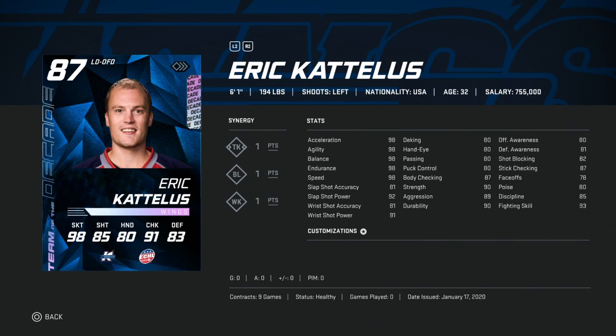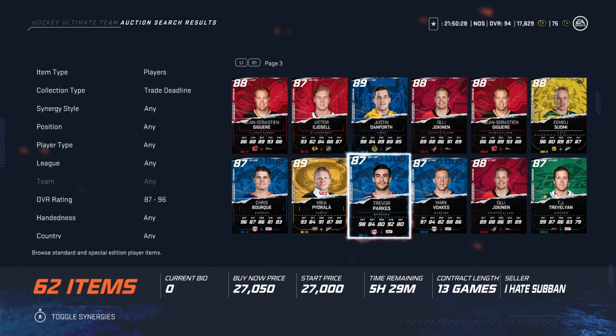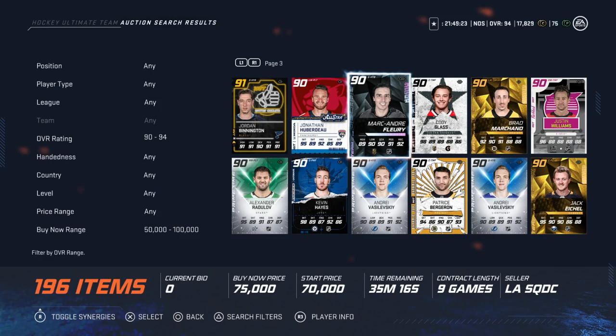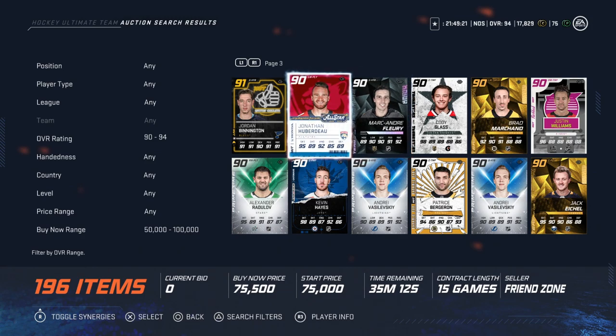Finally in the 25 to 50k bucket, we've got the 87 overall Trevor Park — 6'3" 216, a big boy. 98 skating, fantastic balance, 89 slap shot and wrist shot power. Accuracy again suffers at 80, and awareness stats are a little rough, but his size combined with the speed makes him super valuable. At under 30k, he's extremely good value.